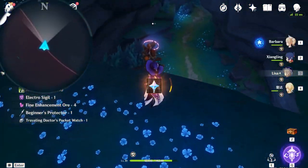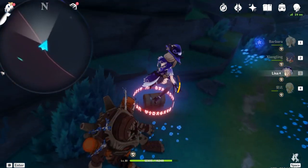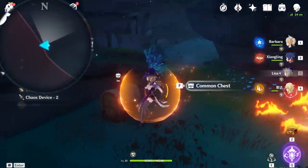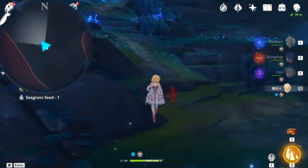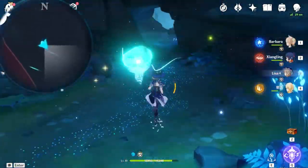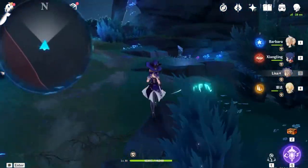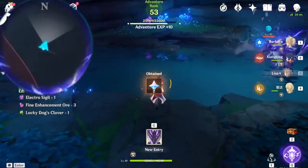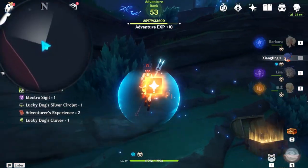Turn towards this direction - you should see this rune guard right here. After defeating him, this common chest is yours. Advance inward towards this direction on the map. Before you climb up, there's a tiny cave inside. There's a Seelie hidden inside just waiting for us to follow it. Once you follow it to its final location, you should see two enemies. After clearing them out, this common chest is also yours.